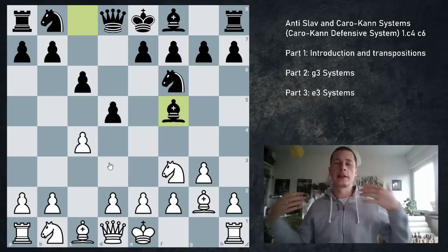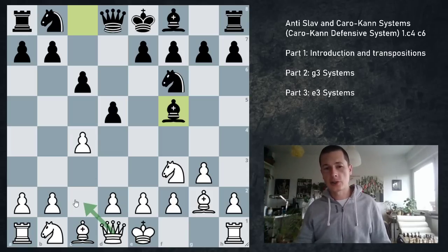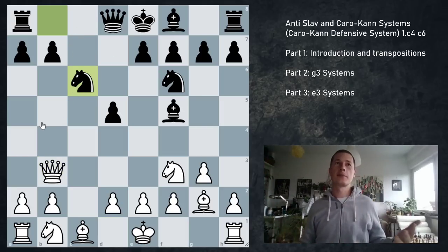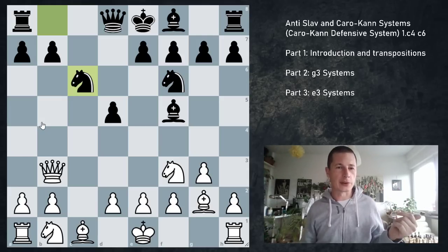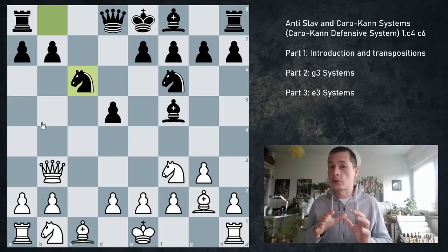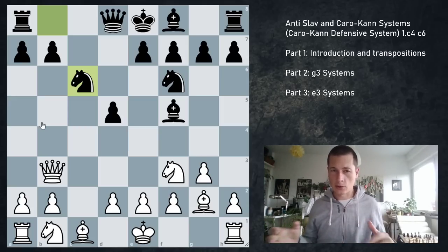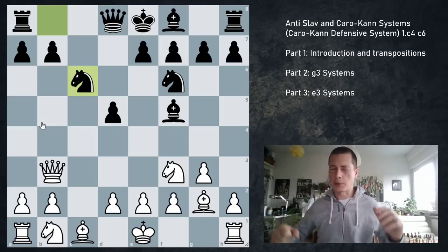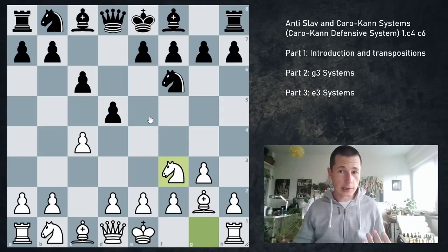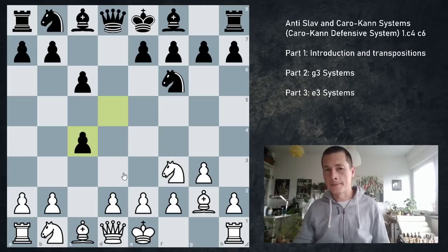My favorite move is Bf5, and I go into a very extreme line where white sort of punishes me by playing Qb3. So takes, takes, Qb3. And now I give up a pawn with Nc6. If you've seen my video published last year — I'll share it up here — where my opponent thought for 45 minutes in this position and didn't take the pawn, then you'll know that this is tricky for white to understand. I'm going to show you lines in which black wins immediately.